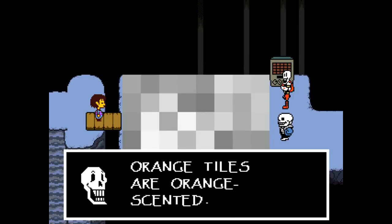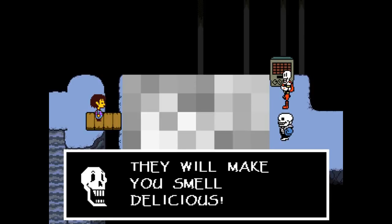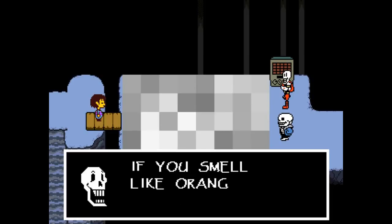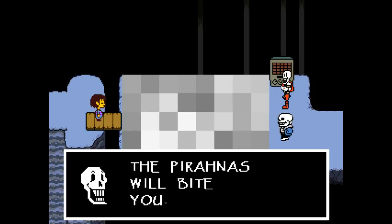Orange tiles are orange scented — they will make you smell delicious. Blue tiles are water tiles. Swim through if you like, but if you smell like oranges, the piranhas will bite you.